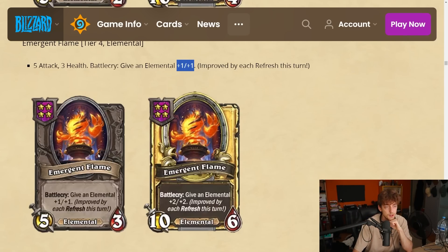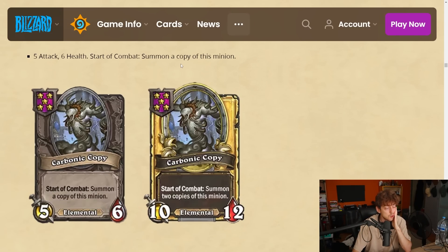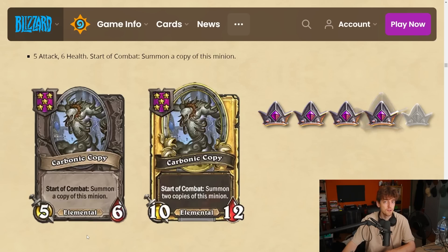Carbonic Copy — tier 5 elemental, 5-6. Start of combat: summon a copy of this minion. You play with six minions — you can't play a full board, but you always have a cycle spot. It's essentially doubling the stats on one minion. It copies itself, which has the bonus that it's less susceptible to poison or Leeroy — now you need two Lerroys. And if you divine-shield this with the naga, you get two divine-shield minions. It does seem like a better Myrmidon. I'm gonna give it a 4.